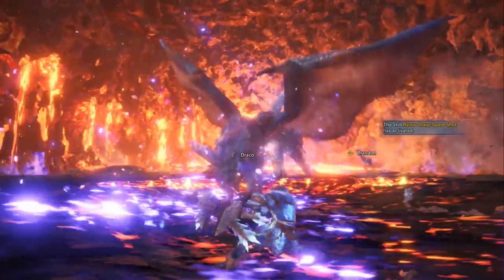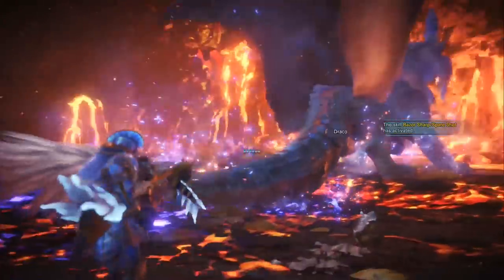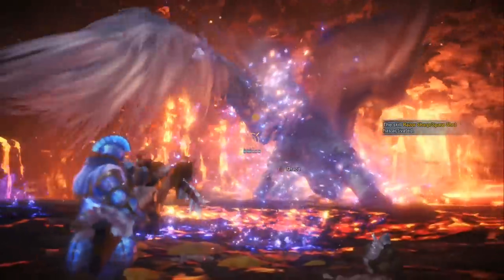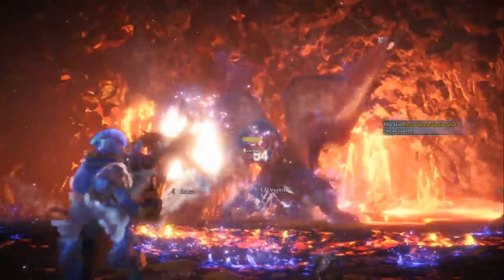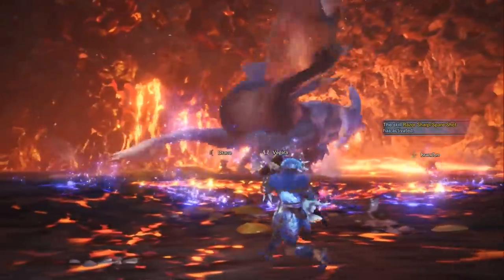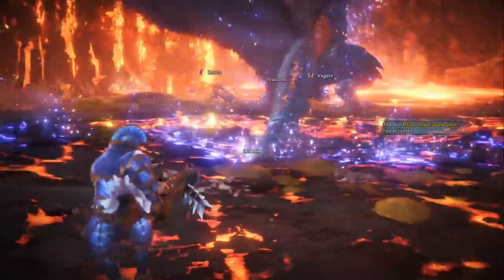I'd like to explain that I grade armor by adding all of the empty slots together along with the default skills for each piece of armor, as well as the set bonus skills. I then analyze if the piece of armor being reviewed adds anything new to the armor meta, or whether it's a dud.